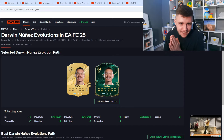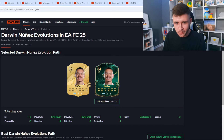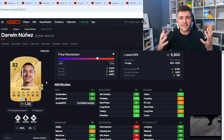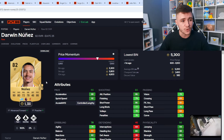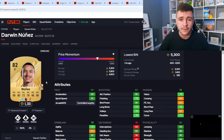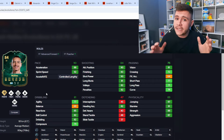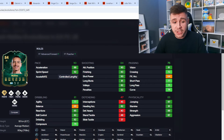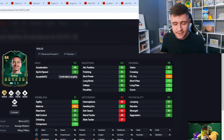The first player we're going to look at is a very popular player at the start of FC25 — it's none other than Darwin Nunez. The web app is currently live and Darwin Nunez is currently going on the market for 5,000 coins. If you do have the coins, I think he could be a pretty solid pickup.